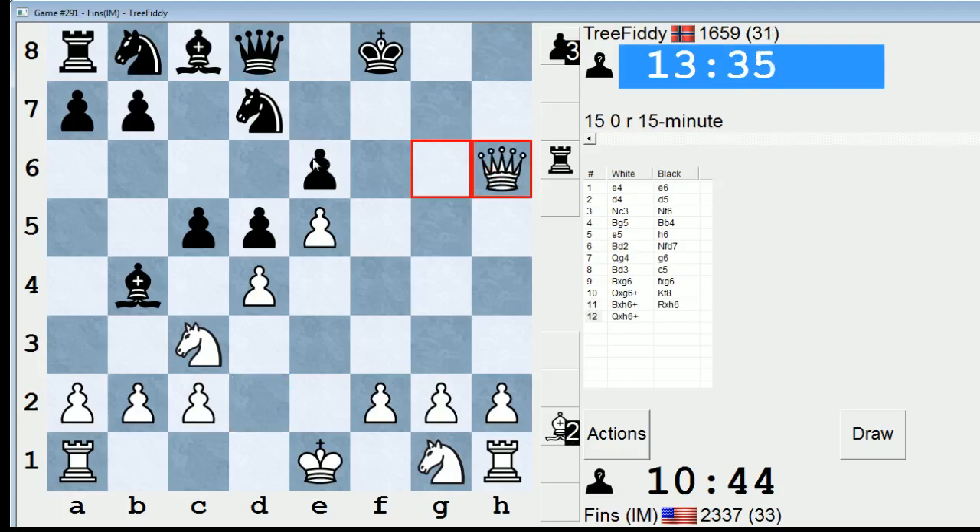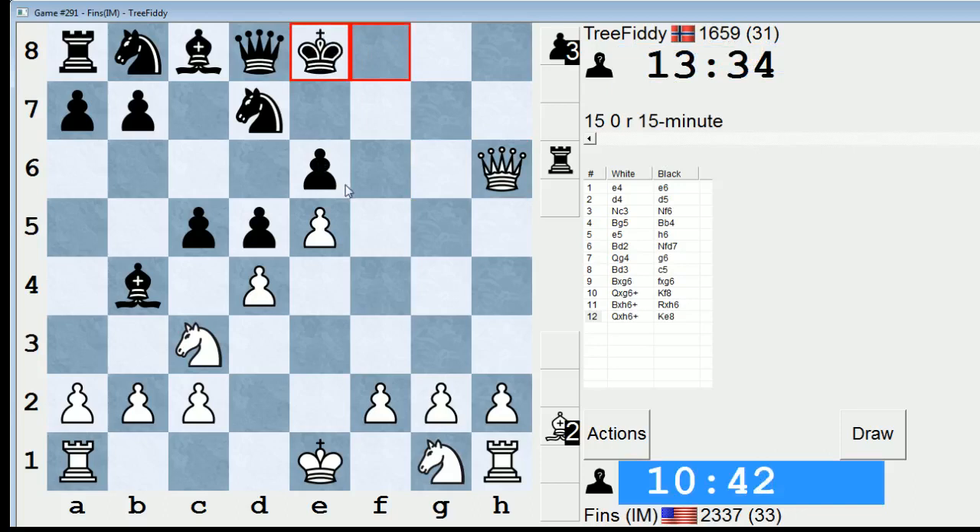Check. It'd be nice if I could win the E6 pawn with check on the next move. He plays King E8 — so he is allowing me to do that. I could keep the tension on and play Knight F3 or something, just get developed. But am I really going to pass up the win of another pawn? If I take on E6, I've completely annihilated his pawns from the E file through the H file, so that's pretty nice. Knight F3 also looks pretty good though — if he takes on D4, I can take with the Knight. Queen takes E6 is just so good. Queen takes E6.